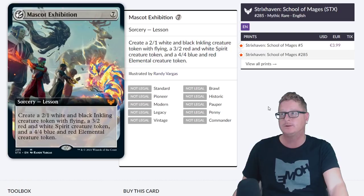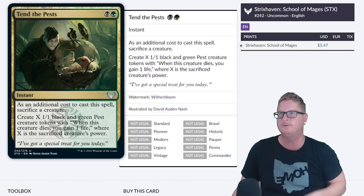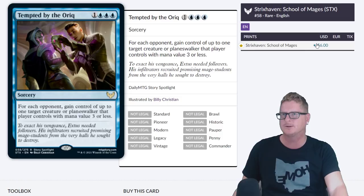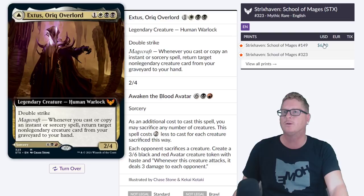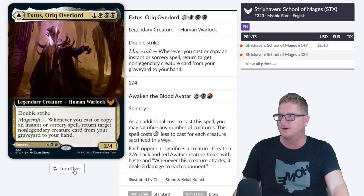Mascot Exhibition — it's a mythic sitting at around $6 roughly right now. 10 to the Pests — this is an Uncommon at $5.47. It's probably going to settle at like $2 to $2.50, but it's the most expensive Uncommon right now. Then Tempted by the Oric at $6. Wait — I noted a star. Are all the starred ones foil prices? How did I overlook that? So the foil price on this is $6. Does this only come in foil? Interesting stuff, we'll learn more as we go.